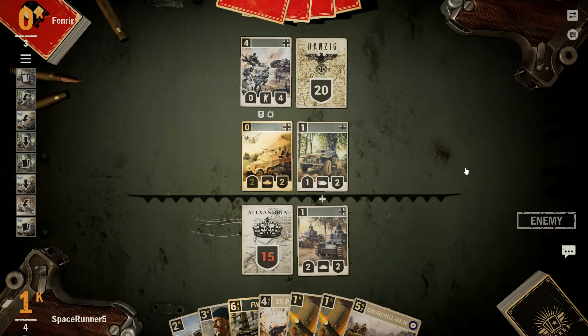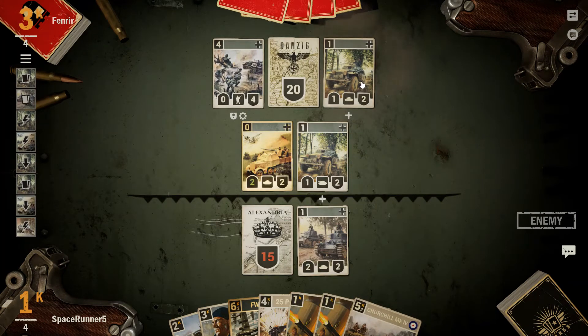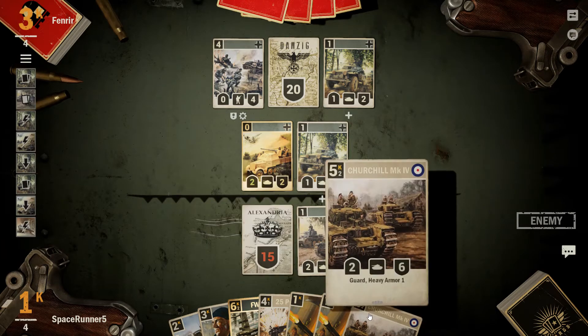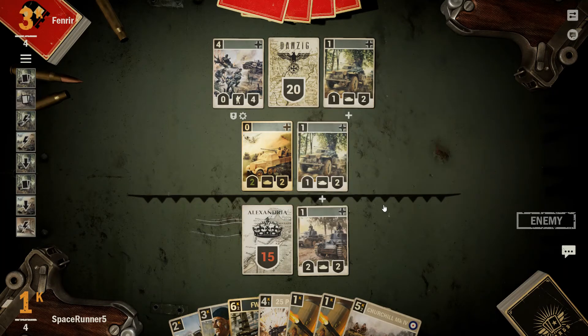We're going to take another 3 damage at least. 1-2 with blitz again. So we're going to take 3 to 5 damage, unless it goes right in the middle in which case it'll be 6. That would use up all of his credits right now. And the Churchill can attack everything on the field without taking any damage because it has heavy armor. Well, it's only heavy armor 1, so it'd be this guy that would still be doing damage.